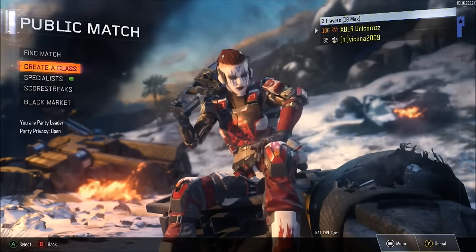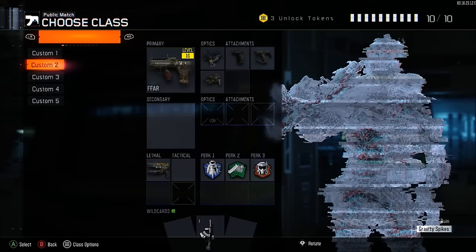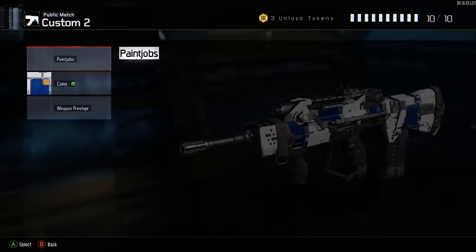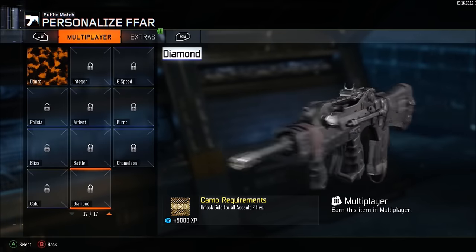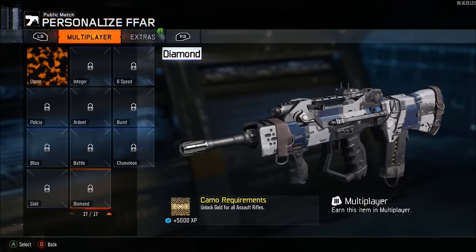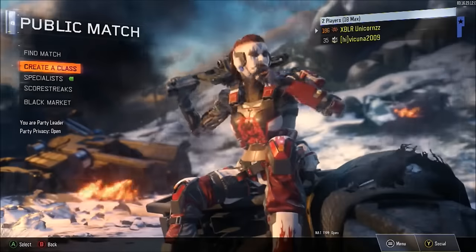Once you've got 17 paint jobs ready, back out of the paint shop. Just real quick before I proceed with the glitch, I want to show you guys proof that I do not have Diamond Camo for my FFAR — I've only unlocked about five camos for it. I'm about to do this glitch to show you guys that it still works and you can get Diamond Camo completely for free.